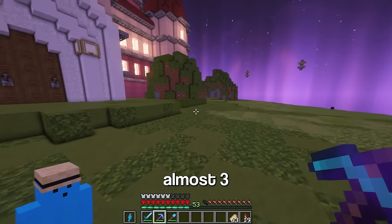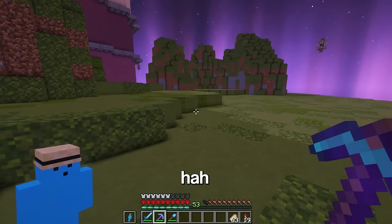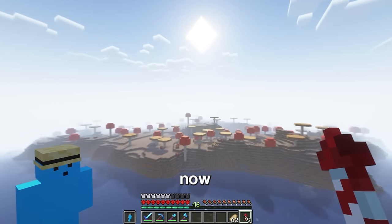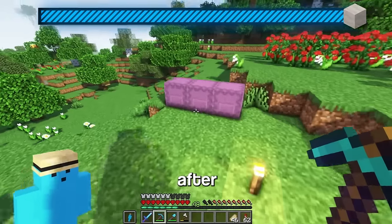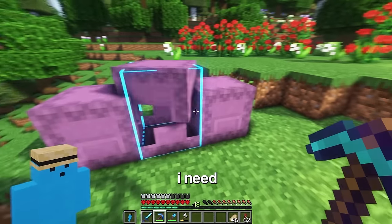But to do that I'm gonna need almost three shulker boxes of mushroom stems. Let's slap some silk touch on my axe and look for a mushroom fields biome. Oh sick, there we go. Now I should be able to — yeah, that dropped it, nice. I just gotta commit deforestation with mushrooms. After clearing two mushroom islands of stems and breaking my axe, I've got all the mushroom stems I need.